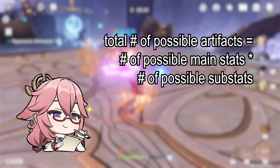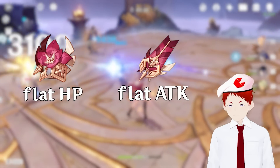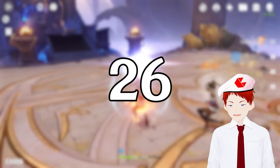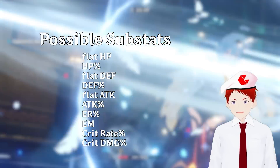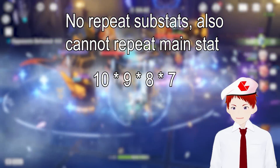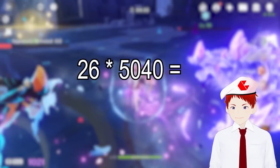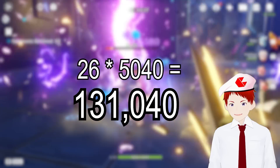Calculating the number of possible artifacts for any given set is actually pretty easy. First, we add up the number of possible main stats. The flower and feather have one each, since they are always the same. Sands have 5, the goblet has 12, and the circlet also has 7, for a total of 26. All artifacts generally have a pool of 10 substats, with only a few exceptions, but they basically cancel each other out. Since no artifact can have the same substat twice and there are always 4 of them per artifact, this leaves us with 5,040 configurations per main stat. Multiplying the main stats by the substats, you get 131,040 possible artifacts per set. Easy!